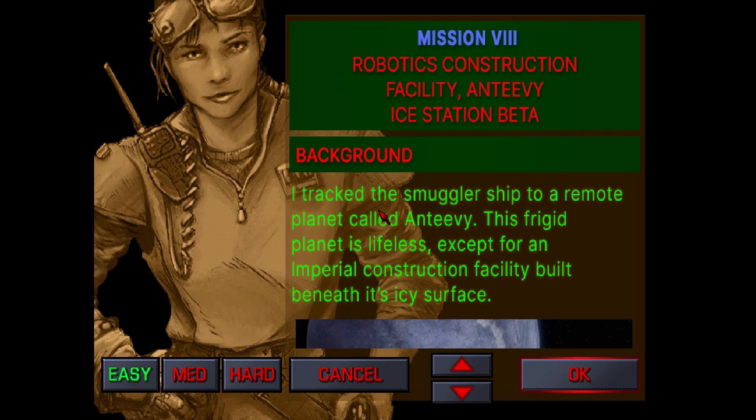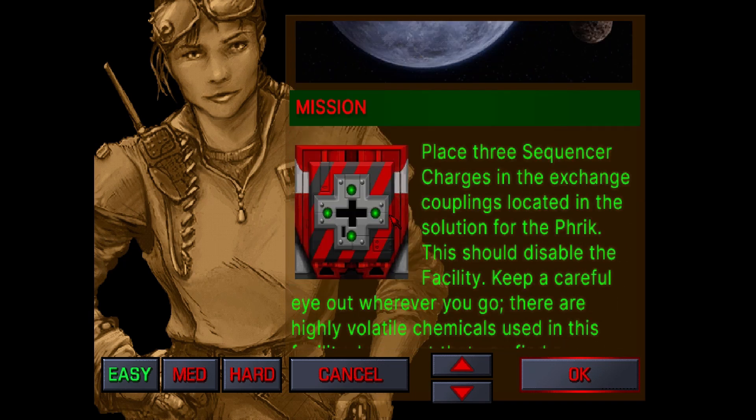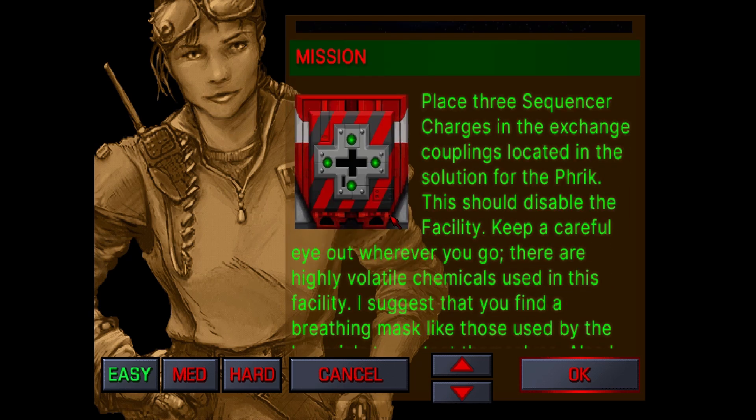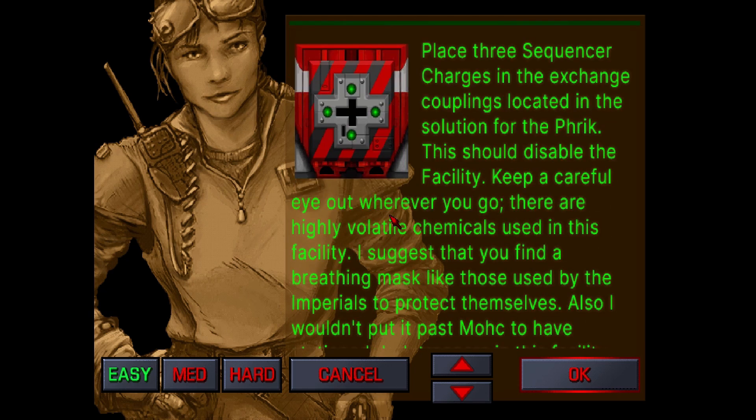Attract the smuggler ship to a remote planet called Antivi. This frigid planet is lifeless except for an imperial construction facility built beneath its icy surface. Place the three sequencer charges in the exchange couplings. This should disable the facility. Keep a careful eye out — there are highly volatile chemicals used in this facility. Find a breathing mask like those used by the Imperials to protect yourself.